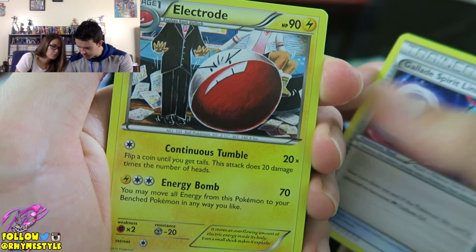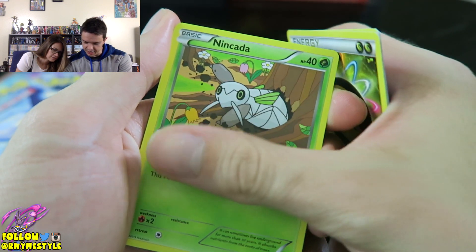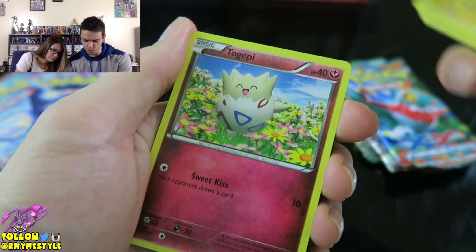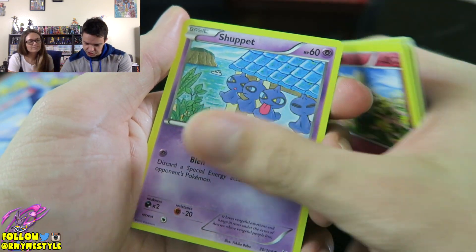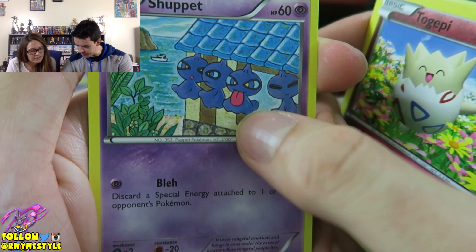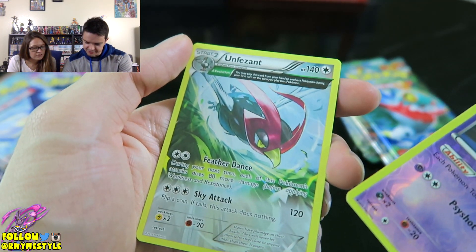It's pretty. I really like it. Special Energy, Swablu, Eevee, Togepi — look at that Togepi art too. What event? I don't want his tongue out, that's so cute. Keep beating it.